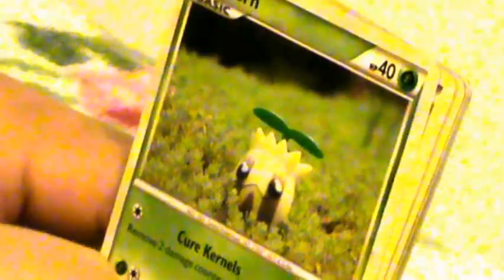He can do Mini Eruption for 30 damage plus — let's see — reveal the top card of your deck: if that card is an energy card, this attack does 30 more damage, so Mini Eruption could do 60. That's okay and he has a cool picture too. This next one I can't read the name of — he's a bit rare because he has low HP.